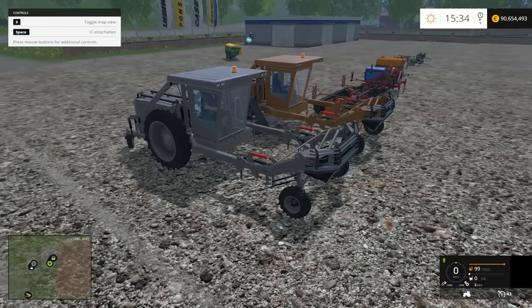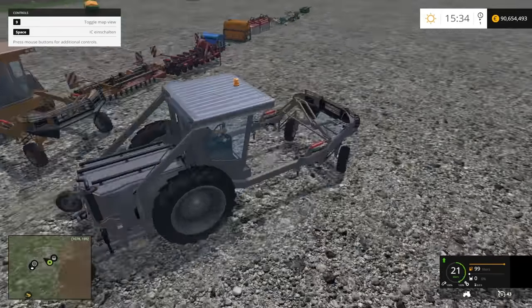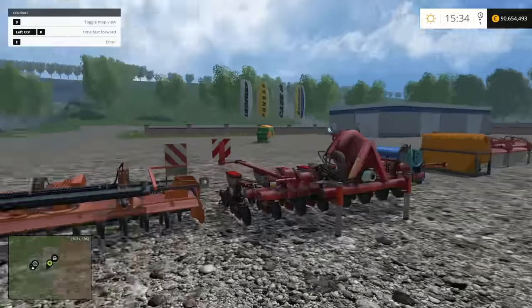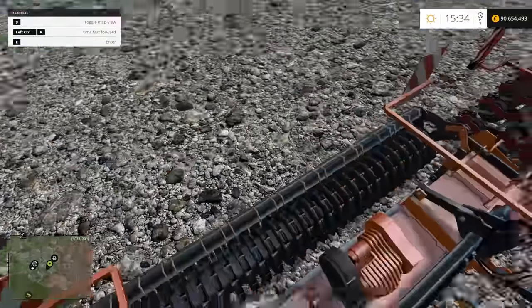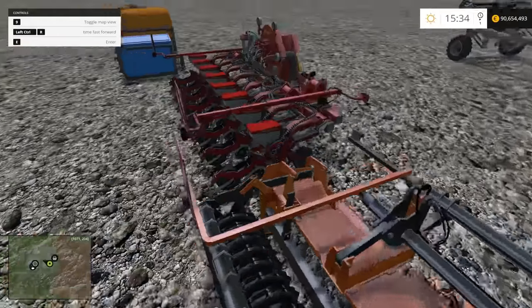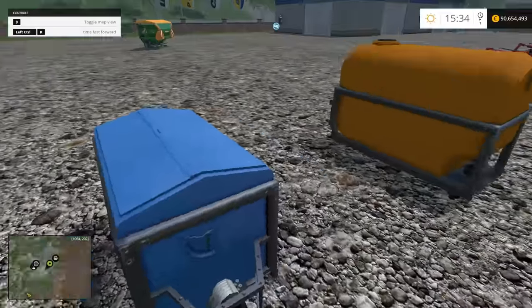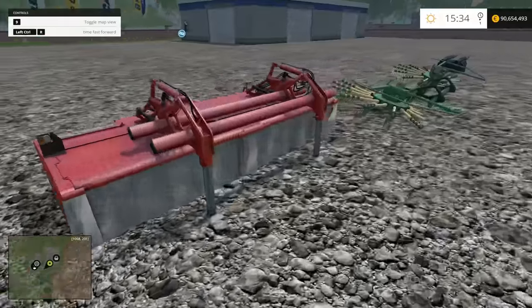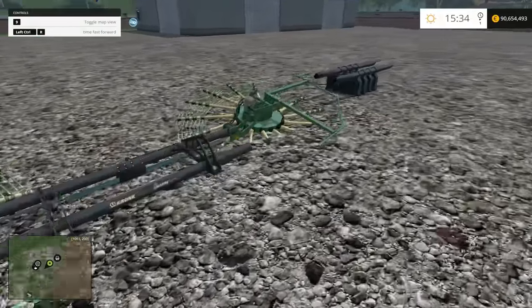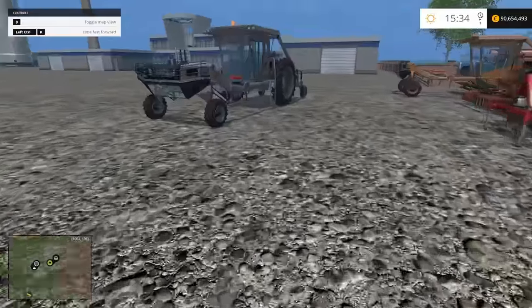Start it up - sounds good, beacon works. Here's all the equipment: that's our cultivator, here's our seeder, there's our calc tank, there's our fertilizer tank, there's our mower, there's our wind rower, and there's our counterweight. That's actually pretty cool.